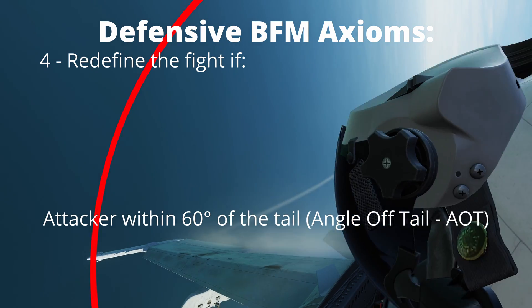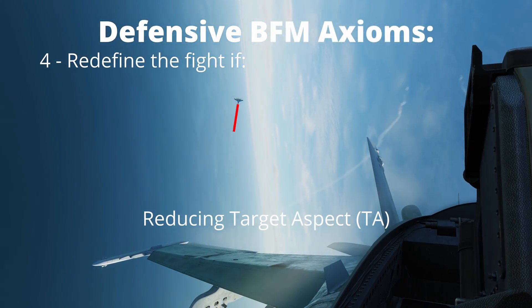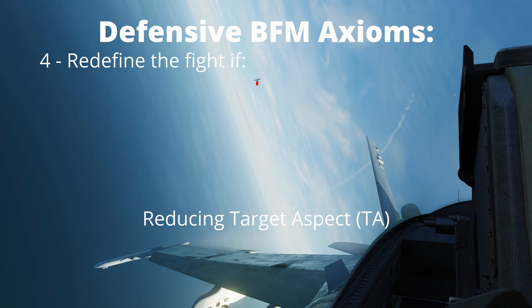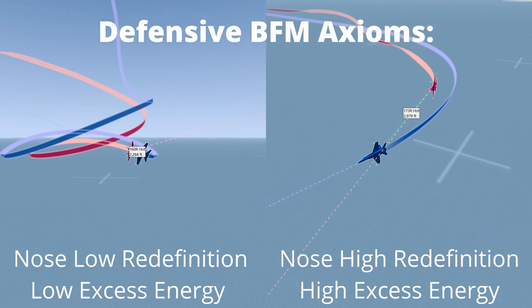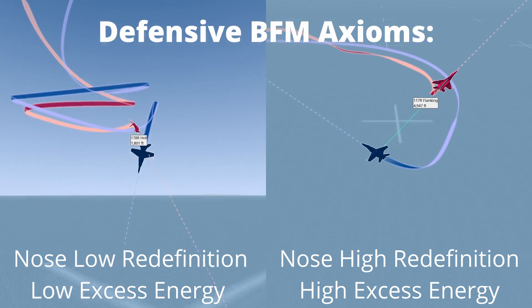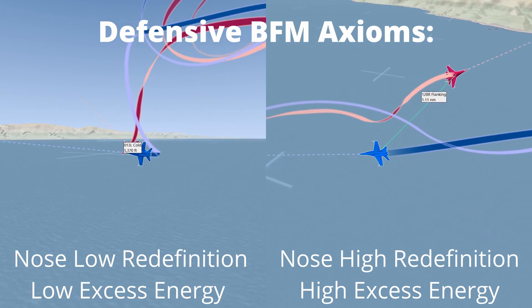If the attacker is within 60 degrees of the tail, are not moving forward in the canopy but are reducing in target aspect, then redefine the fight. This means transitioning into a nose low or nose high fight depending on your excess energy. High excess energy will dictate a nose high fight whereas low excess energy will dictate a nose low fight.